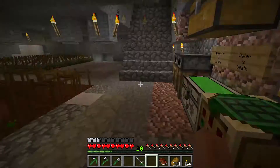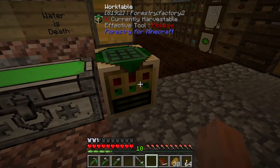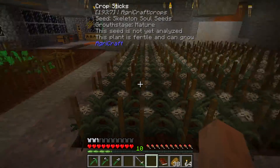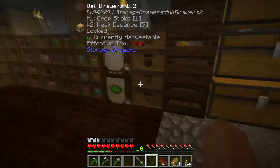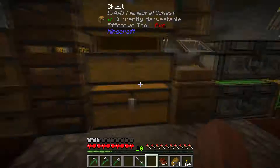I wish I could do it right now, because then I could make Mutandis — since we need it and we have everything else. These are cooking along pretty good. I had to expand the skeleton soul seeds because I just was not able to keep up with the amount of bone meal I was using. Right now I have one crop stick left, because I've been running out of trees.